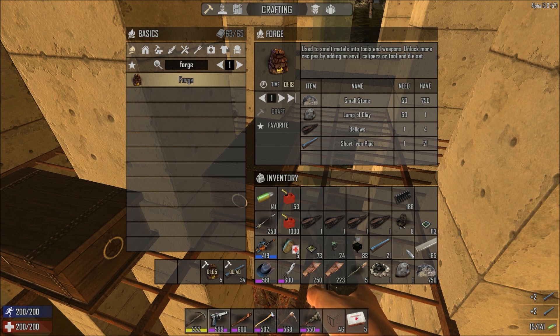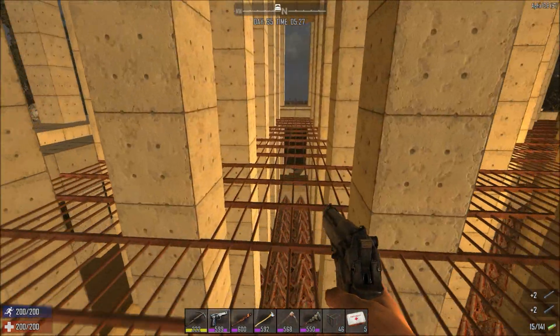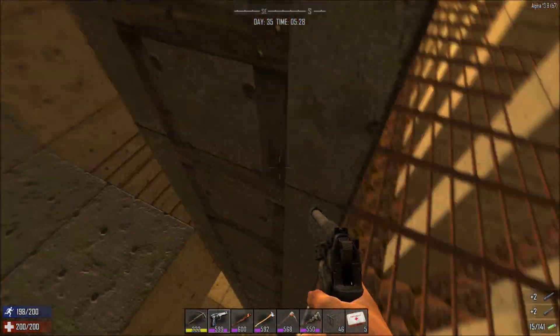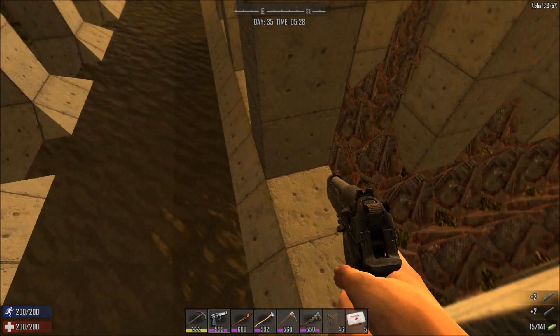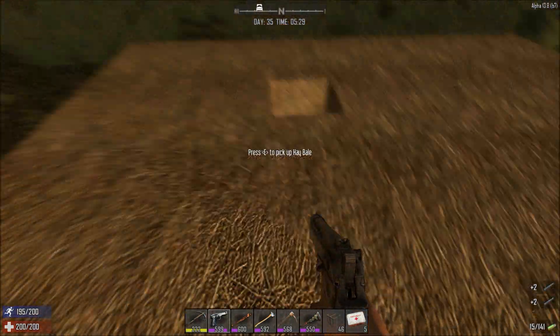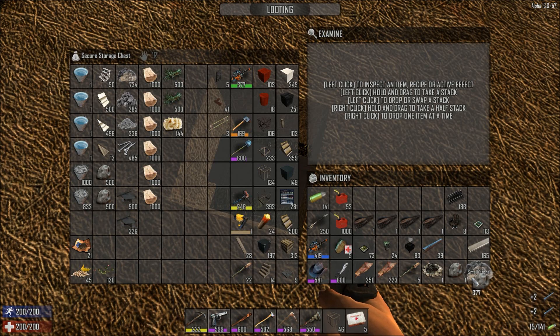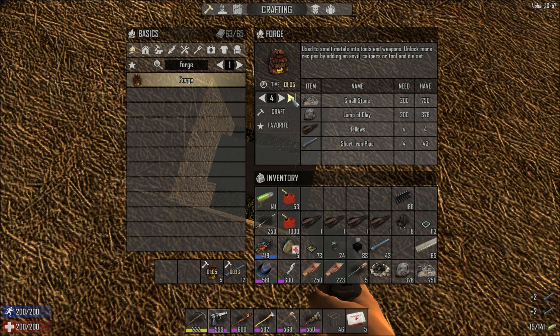We can make five of them but we need more clay. I'm going to keep making these pipes because at some point we may need some more. I put the clay in here — yes, lovely. So let's make four of them.